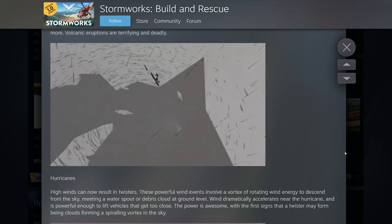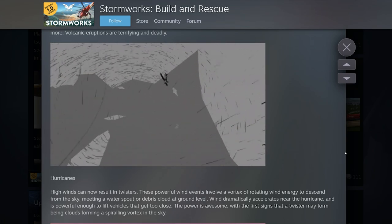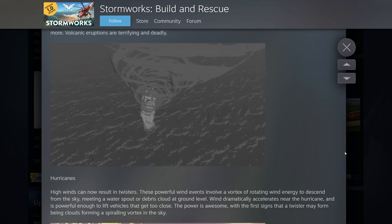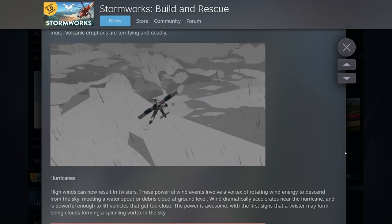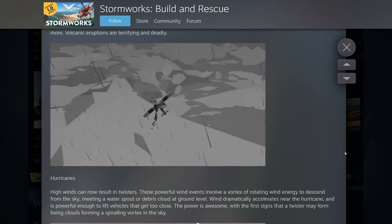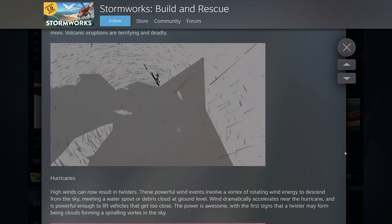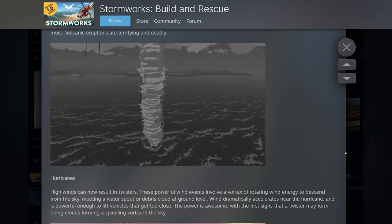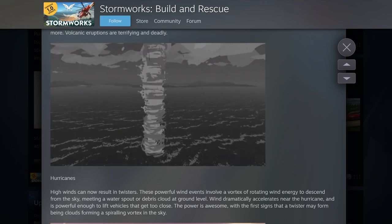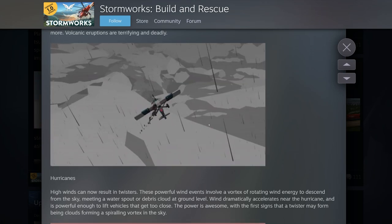Next is hurricanes — pretty exciting. I'd love to see weather radars and player creations actually pick these up. High winds can now result in twisters. These powerful wind events involve a vortex of rotating wind energy descending from the sky. There's also an option for waterspouts or debris, and they should form over land too. The first signs a twister may form is clouds spiraling into a vortex — you might see a wall cloud spinning up. That's really cool.